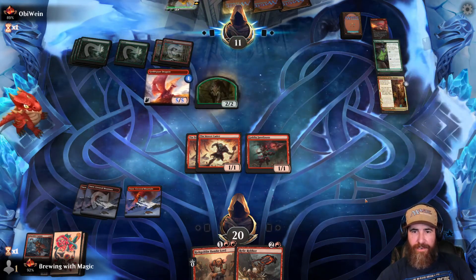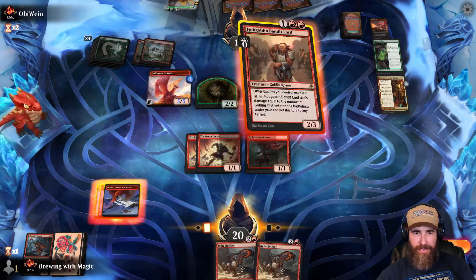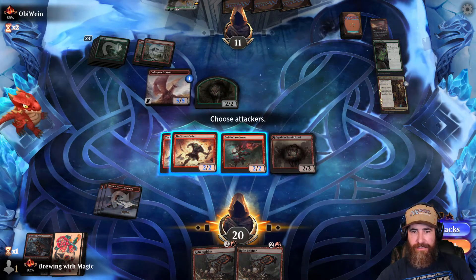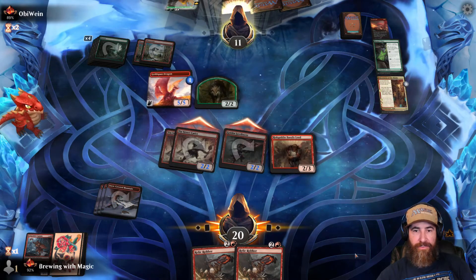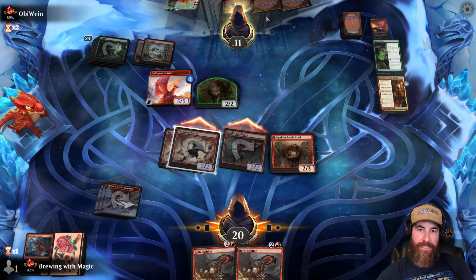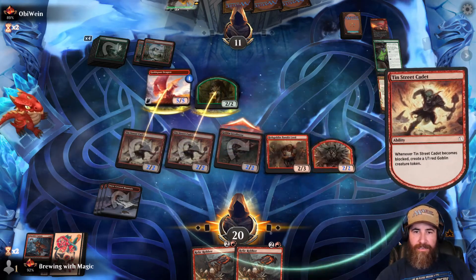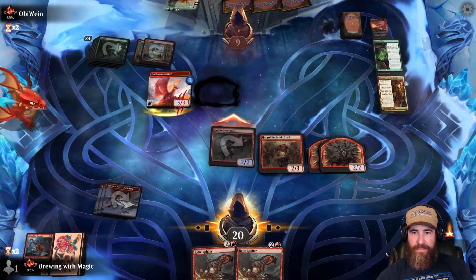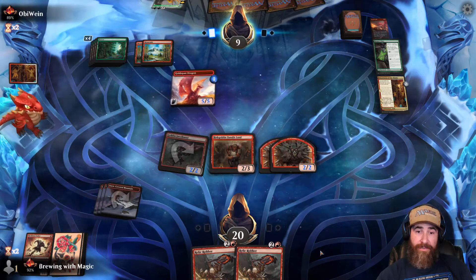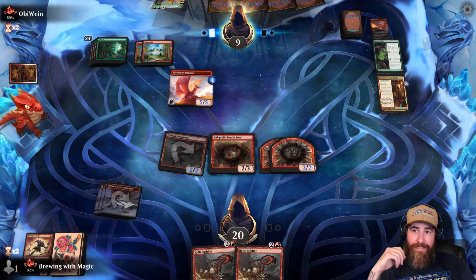Ranger Class coming down, creating a wolf. Let's throw the Hobgoblin Bandit Lord and attack with everything. The one-ones become two-twos — if they block with this it dies, otherwise we get in. I get some tokens so I didn't really lose anything. They have to throw a creature to make it big. We're not in a good position but I'm not out yet.